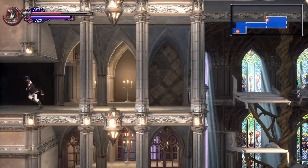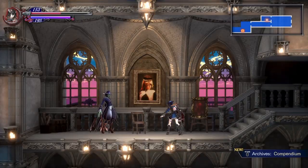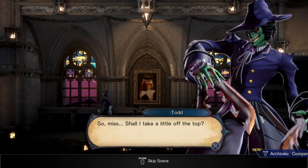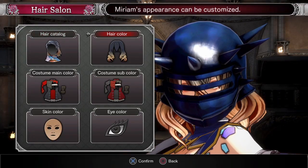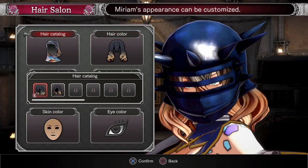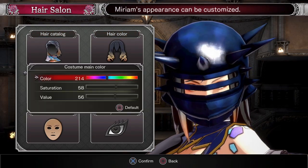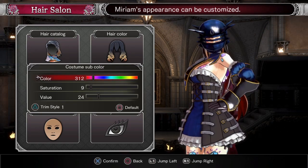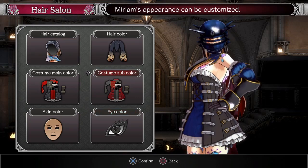If you come up here and off to the left, you'll find a barber right here. Basically, what you'll want to do is sit down and you can change your hair color, hairstyle, your costume — whatever you want. And in doing so, you will get a trophy as well.